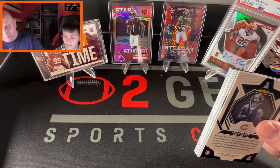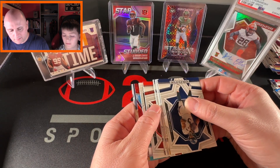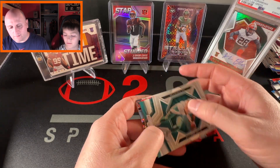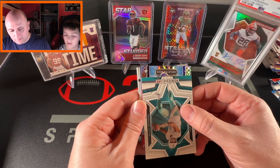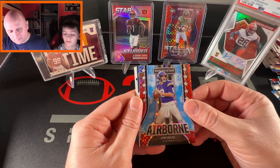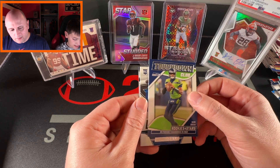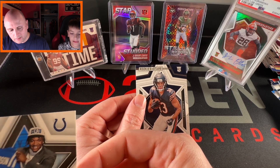I would love to see a numbered card somewhere in here — I've seen some blasters where you do get numbers. There's another red plaid, it's one of the Airborne inserts. In an ideal world this would be CJ Stroud, but it's Kirk Cousins on the red plaid. Nice card though, sleeve that guy. Then Geno Smith Touchdown Club, a Draft Class Anthony Richardson — sleeve that — and a Tyler Scott rookie.